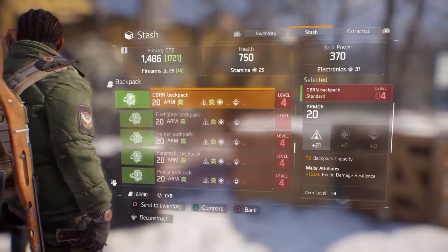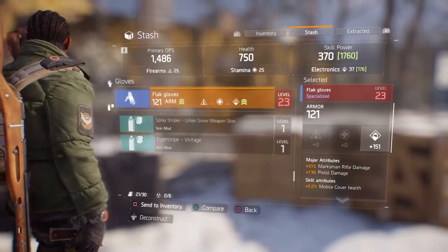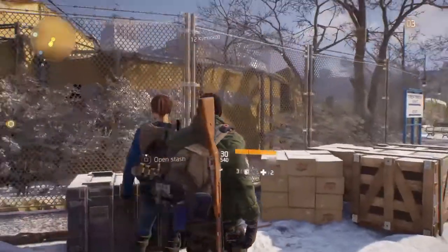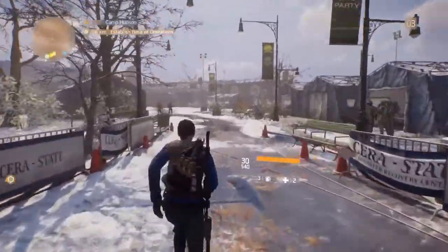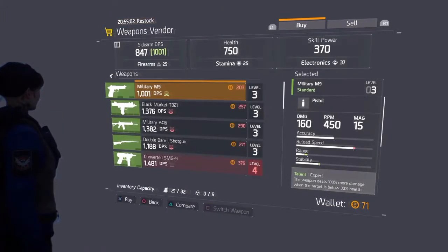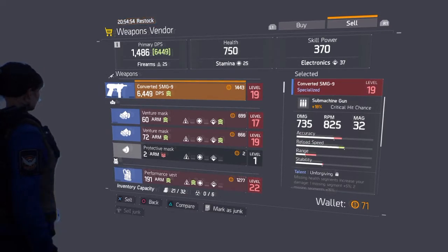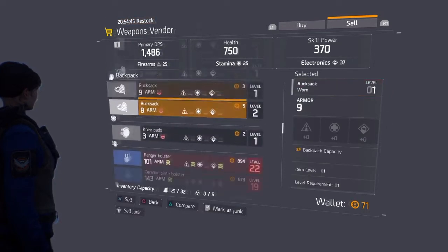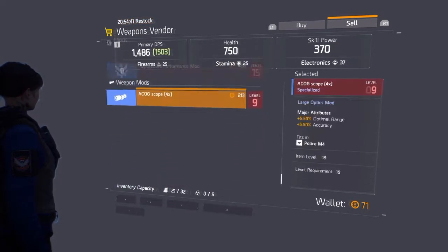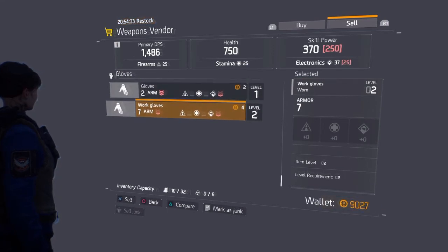What you're gonna do is sell them here on your alt. The reason for that is these items are worth more than what you can buy, being only level three or four. You're gonna go over to one of the vendors and just sell them. What you'll see is you get the full amount you normally get out of your blues. These are just some old blues I had for the video. On all those I've made a good 9,000 Dark Zone credits.